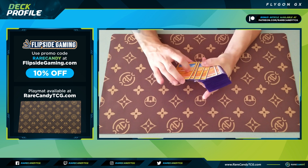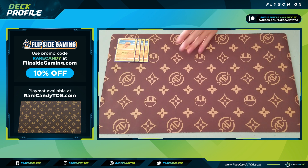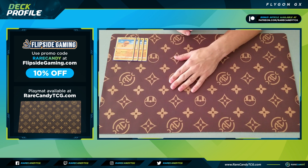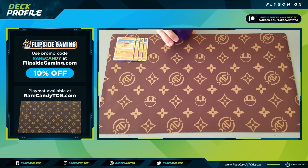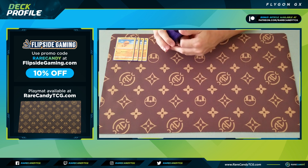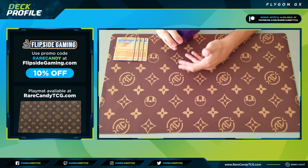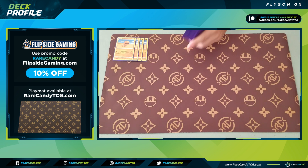Up first in the deck, we have four copies of Trapinch, and we're choosing to play the Trapinch from Dragon Majesty. This is my favorite one — it has a single energy attack for 20, and you take 10 damage to each of your benched Pokemon. The reason I'm playing this one is because the 60 HP one in the new set has a two energy attack which is hard to pull off, and the one with a one energy attack only has 50 HP, meaning Malamar with Distortion Door can knock it out in the late game. So we landed on this one: one energy attack and 60 HP.